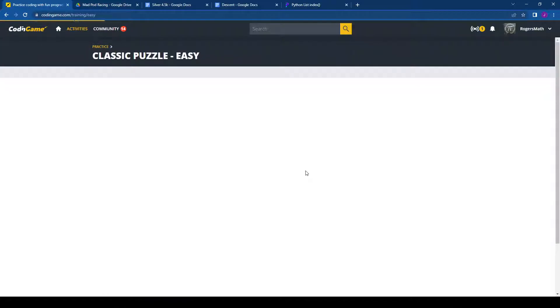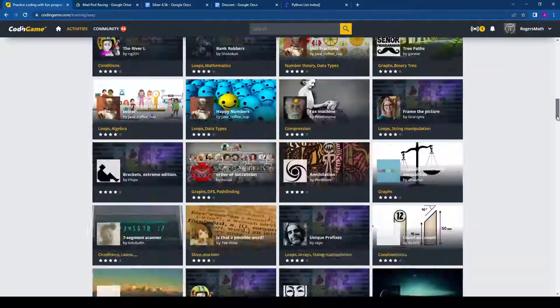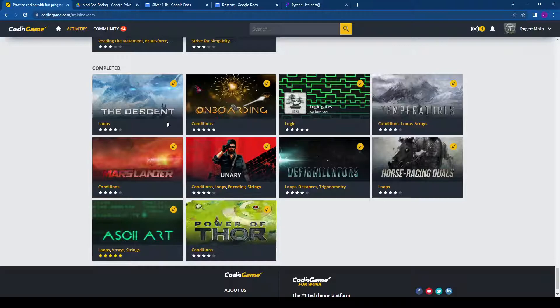Looking at the easy puzzles I've solved: we talked about The Descent and onboarding. Logic Gates was definitely not easy — only 2,000 people did that one. The Descent was done by more than half a million coders, and onboarding by 1.8 million. There's also Mars Lander, which I'll go ahead and do too. The popularity generally trails off, though Temperatures and Thor are also pretty popular.